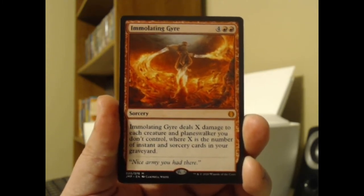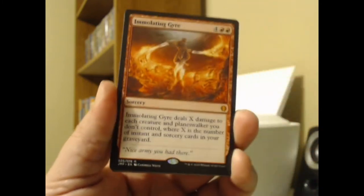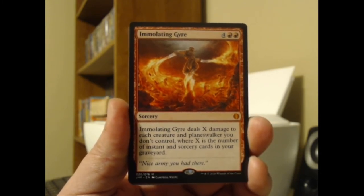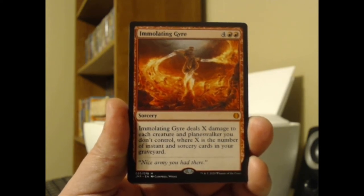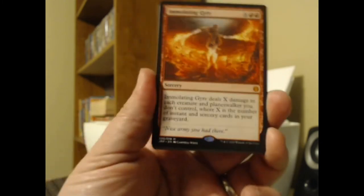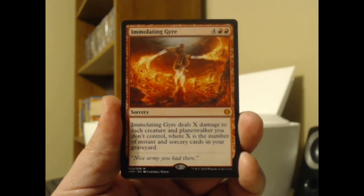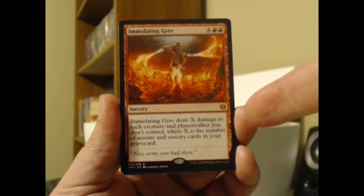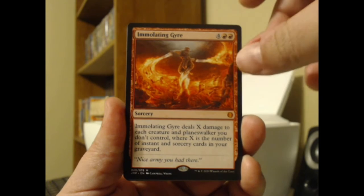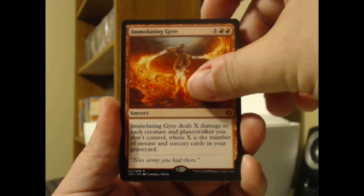This is Immolating Gyre — a Jumpstart original, number 20 out of 78. It costs four and two red, and it's a sorcery. Immolating Gyre deals X damage to each creature and each planeswalker you don't control, where X is the number of instant and sorcery cards in your graveyard. I like the flavor on it too — 'Oh, nice army you had there.' This would go great in the burn deck. When you have six mana out on the field with a mono-red burn deck, by that point you've probably cast quite a few instants and sorceries. So that can be a really scary, asymmetrical board wipe. I really like this card, especially for somebody like me who already likes aggressive red stuff.